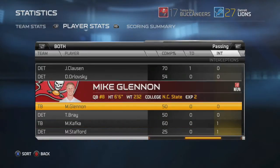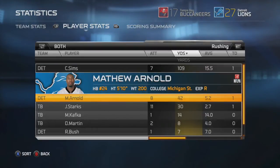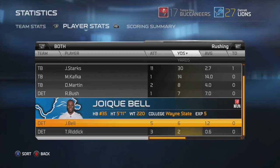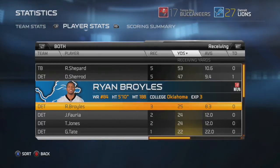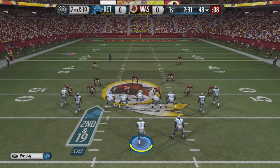Final stats from game one: Clausen had one touchdown pass, with the only interception coming from Matthew Stafford. Charles Sims had seven carries for 109 yards. Arnold had a pretty good game of his own. For the wide receivers, Davian Charrod goes five for 47 yards - a very good debut for the rookie. We now move on to week two against the Washington Redskins.